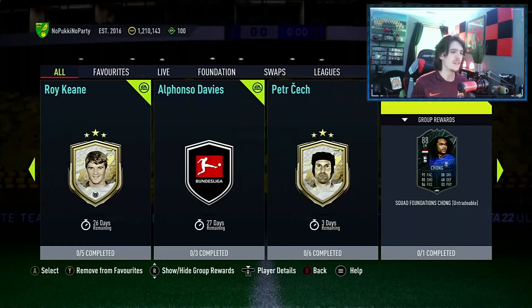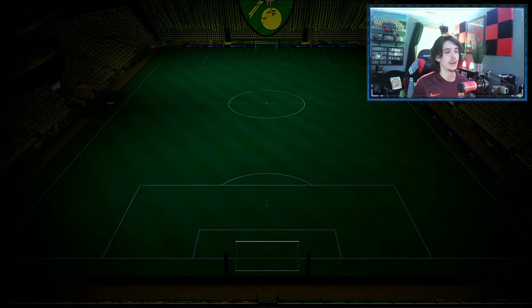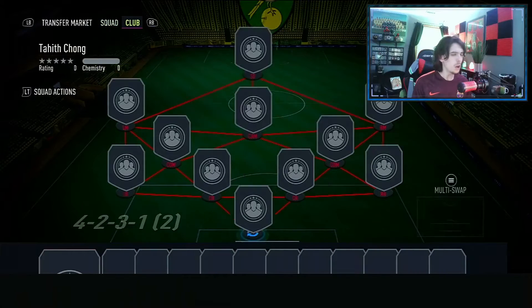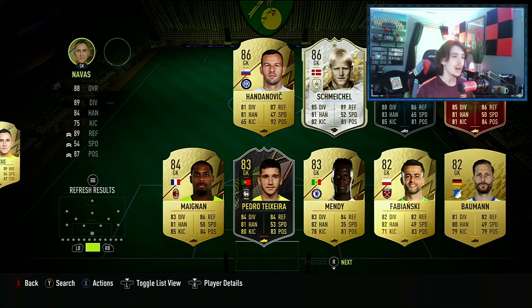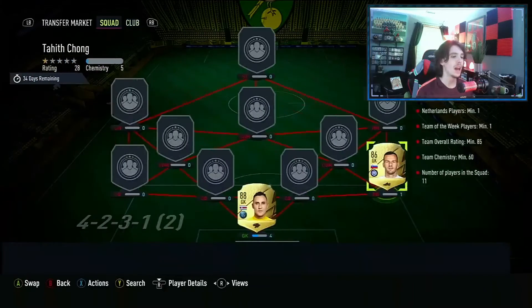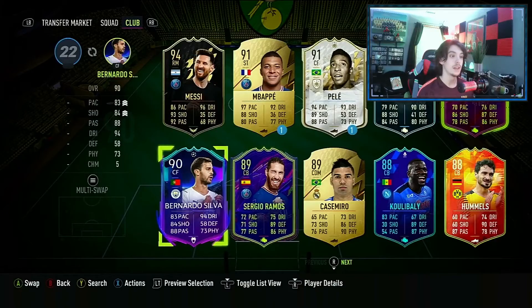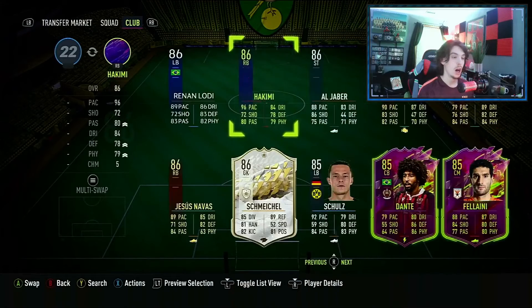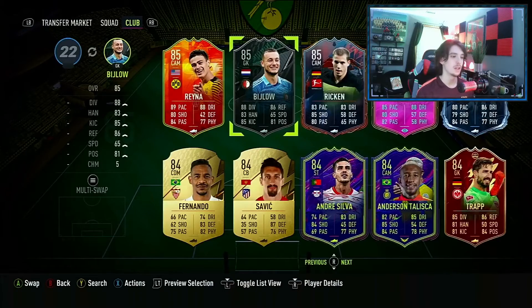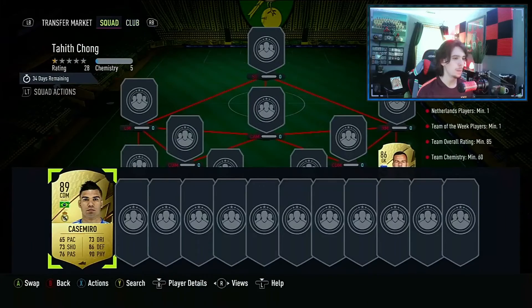I'll unfavorite Petr Cech purely because we already have Peter Schmeichel from our base or mid-icon comp pack. We're going to go ahead and complete this Tatai Chung card because I've been waiting for a while. Finally now we have a little bit of fodder in the club to complete it, and tomorrow we'll do the 85 times 25 to get fodder back in the club - that's exactly why I'm doing this now. We'll go ahead and put Casemiro in the SBC as well.